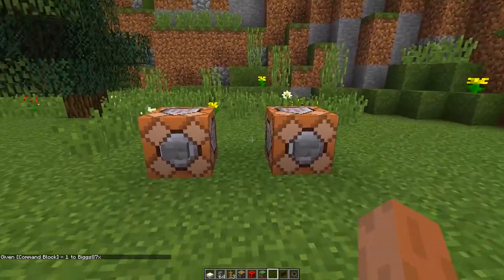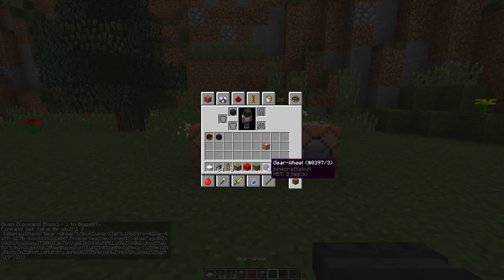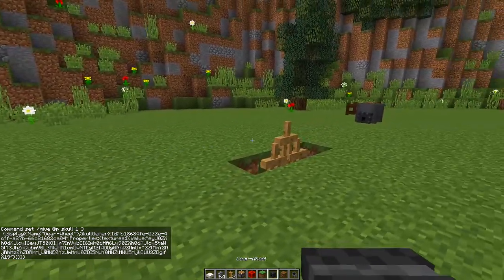Once you have a command block, place it down like these two right here, then you're going to need to paste a couple of commands inside your command block. These commands will be in the description so make sure you copy and paste them. Once you've pasted the commands inside your command block, press done and press the button. The first one will give you a gear head and the second one will give you a dirt head, and these are going to be used for our wheelbarrow.